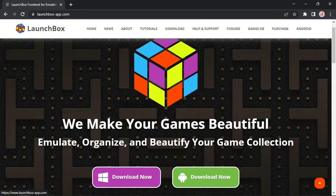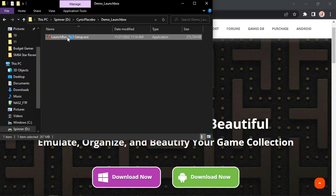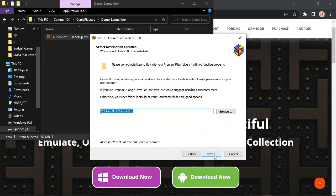Go to LaunchBox — it's launchbox-app.com. Go ahead and download this; I've already done that. The first time you run it there's a good chance Windows is going to say it's not trusted, and you're going to have to say go ahead and trust it, because Windows just doesn't accept it as one of their legitimate vendors since it doesn't go through their Windows Store.